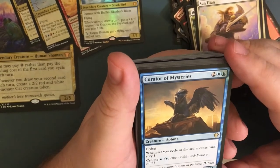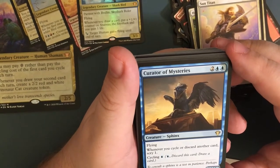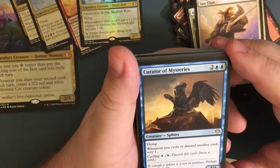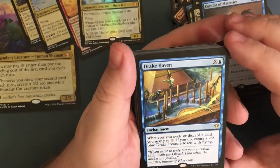Curator of Mysteries — for four, a blue sphinx creature with flying, four-four. Whenever you cycle or discard another card, you may scry one. Cycling for blue.